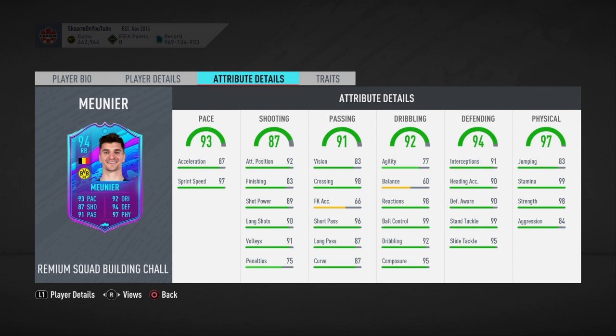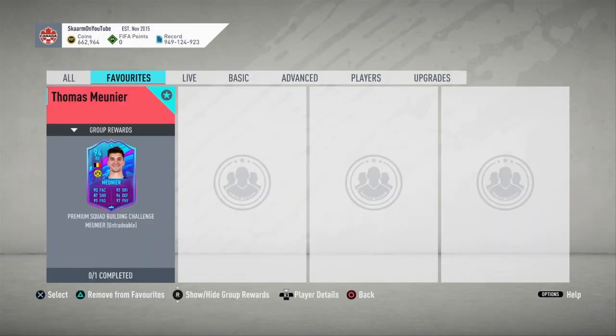Moving on to defending, he has all 90-plus stats across the board: 91 interceptions, 90 defensive awareness, maxed out standing tackling, and 95 slide tackling. For physicality, he has 83 jumping, maxed out stamina, 98 strength, and 84 aggression.